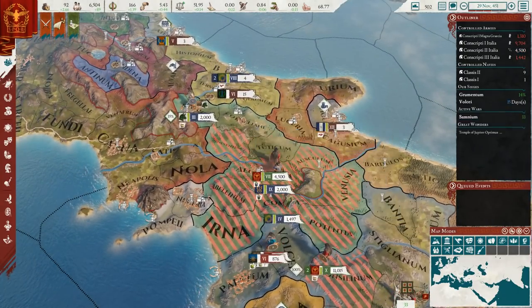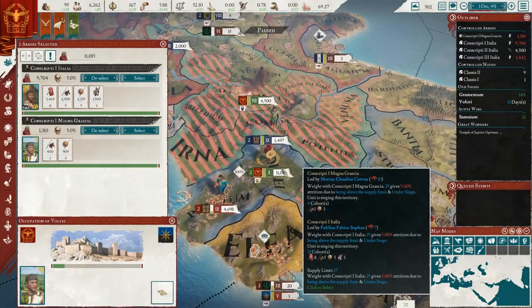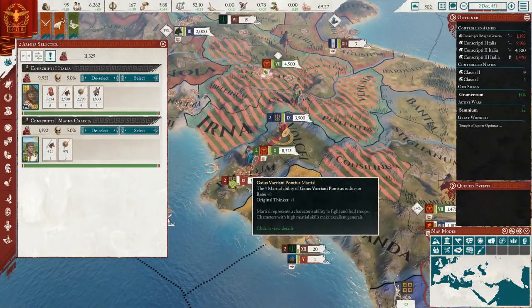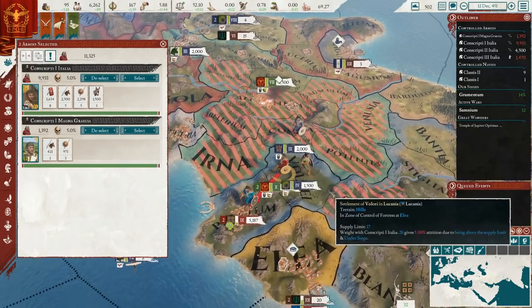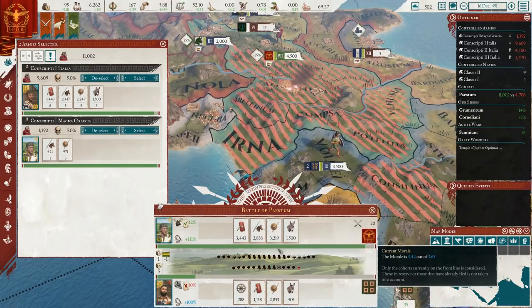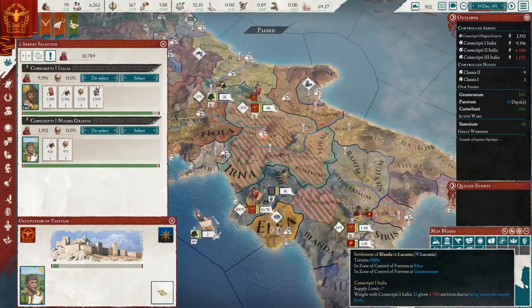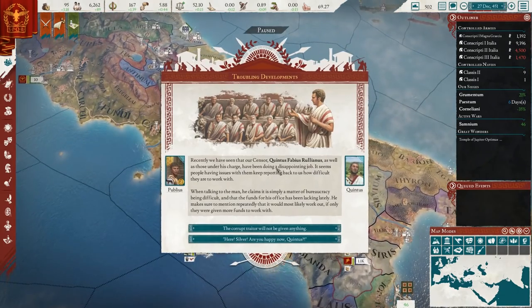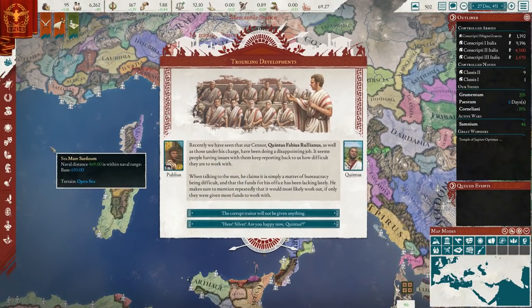We have one army going to take a fort, and another chasing down the enemy. I think we'll go ahead and attack — we outnumber them and their morale is garbage. We will fight in the hills, so we'll get a terrain penalty, but it should be an easy battle. We won: we lost 536 men, they lost almost 5,200. The enemy has no troops left, so we just need to finish these sieges.